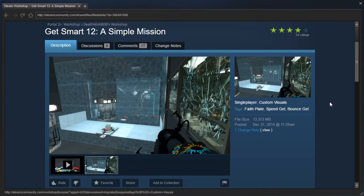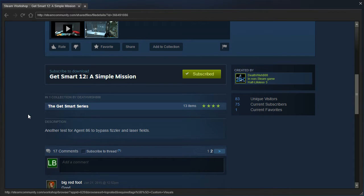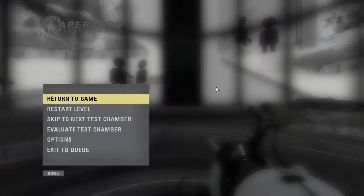Hey guys, I'm LB, and let's check out Get Smart 12, a simple mission by Deathwitch808. Another test for Agent 86 to bypass Fizzler and Laser Fields. Let's check it out!